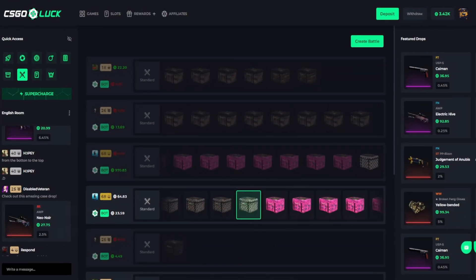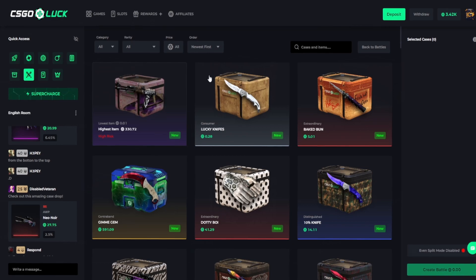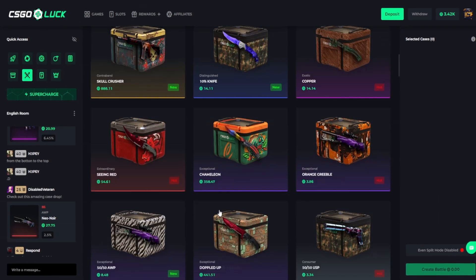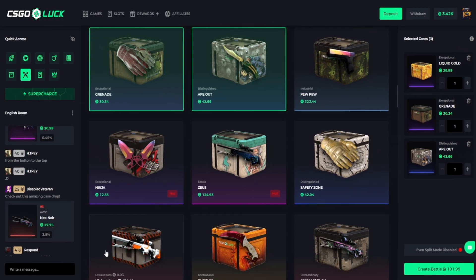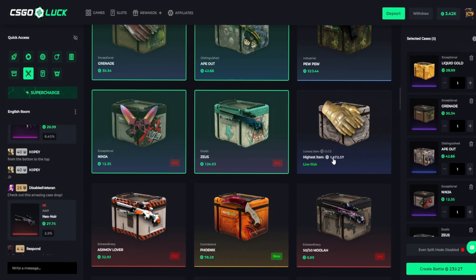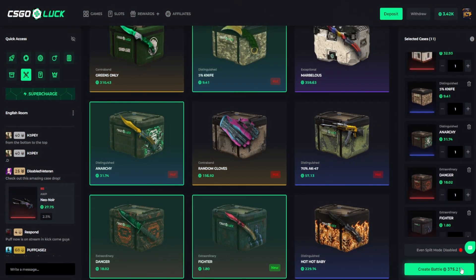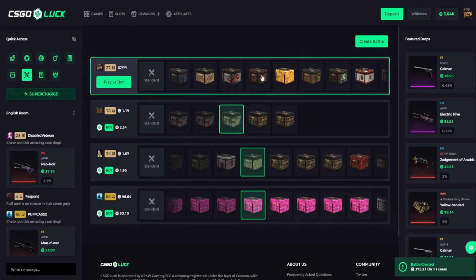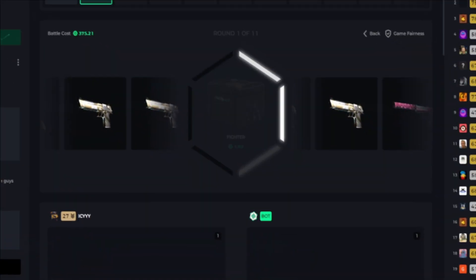So we've got 3.4k and today I feel like doing a case battle — this is one of my favorite things to do. Let's look at the most popular cases: we'll grab some Liquid Gold, Grenade, Ninja, Zeus, Safety Zone, and some Azimuth. Five percent knife, Heat Danger, and Fighter. Let's create the battle — gonna be CT. We'll give it a few minutes and see if somebody fancies joining us, if not we'll just play versus a bot.